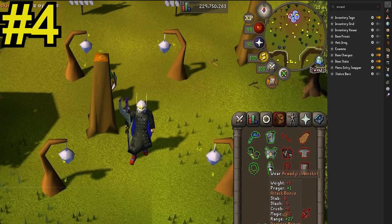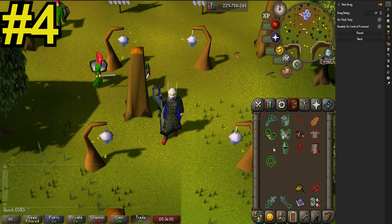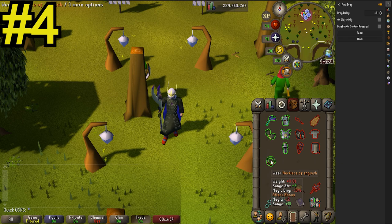Tip number four. Enable the Runelite Anti-Drag plugin. This will make it less likely for you to drag an item to another spot. I like to set the delay to around ten so I can still quickly move my potions around and whatnot. Tweak this number to your personal preference.